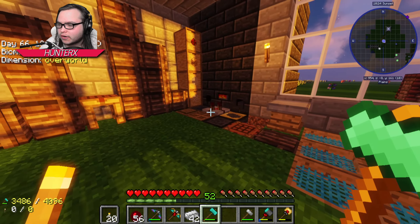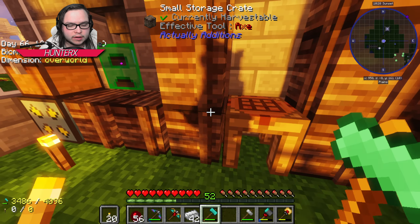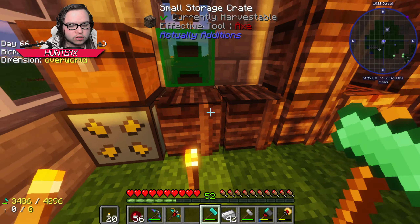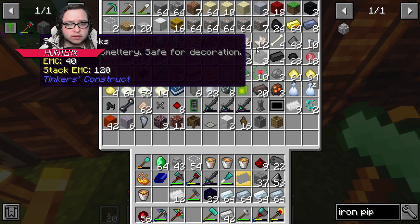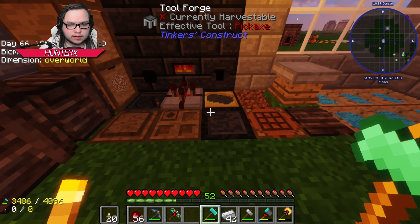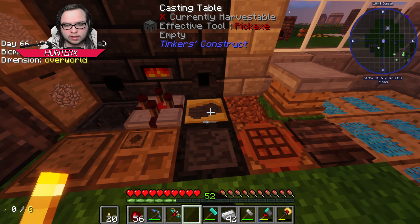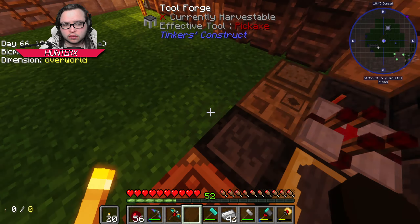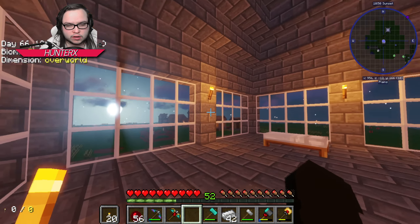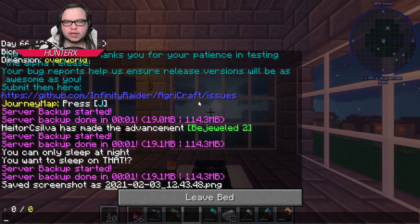Why is it every time I go to start an episode it's night time - literally every time. I need a little bit of iron, we already have iron on us. I do need one more piece of quartz though, because I am going to work on something right now - getting the lava upgrade for the furnace so I don't have to keep using coal.